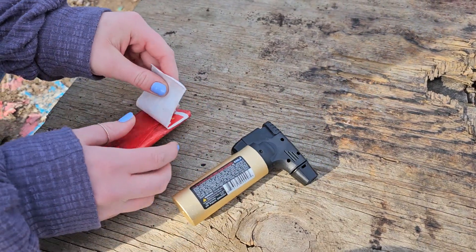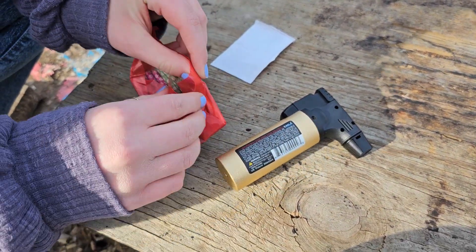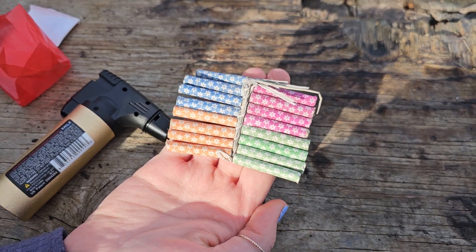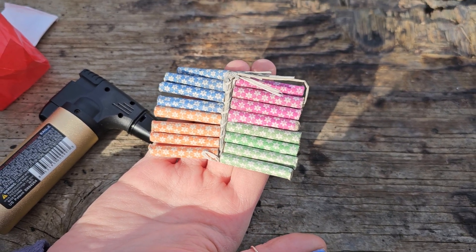I'm going to let Tayla open these up. Go ahead and start opening them up — we'll take a look at them. Wow, there's an orange! That's a color you don't typically see. So alright guys, there they are: you got blue, pink, green, and orange.